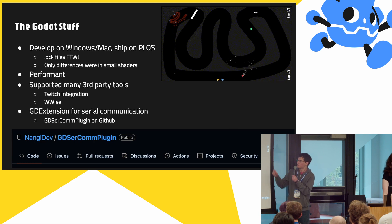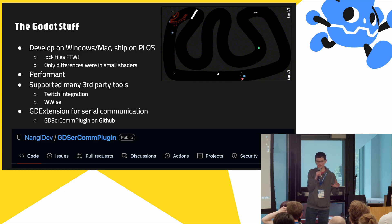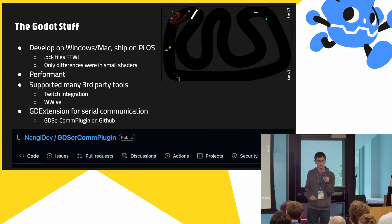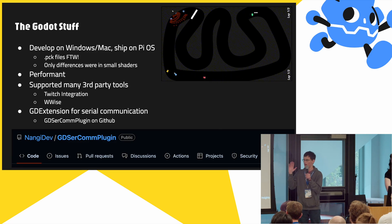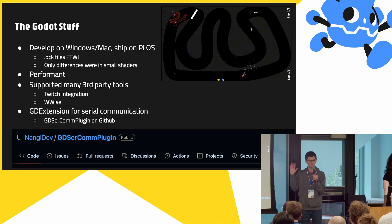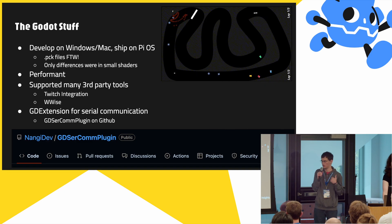Anna Olivia and I both work on Windows and macOS, but we needed to ship on Pi OS. With other game engines that might have been much more difficult, but Godot and its PAK file format made it super easy. We only had two issues with cross-platform compatibility, both in non-critical shader code, which were easily fixed. Godot also ran really well on the Raspberry Pi with barely any tuning needed. We used two third-party tools from the asset library for Twitch and Wwise integration. We also used GDExtension with a GitHub extension for serial communication, and that worked out great.